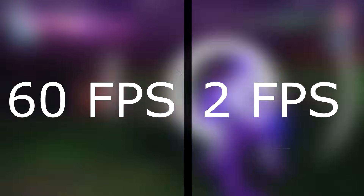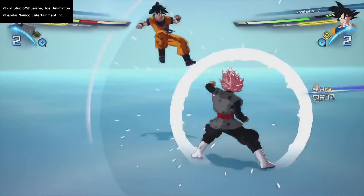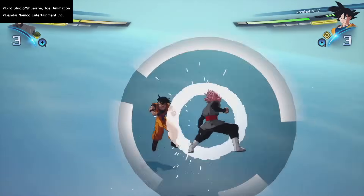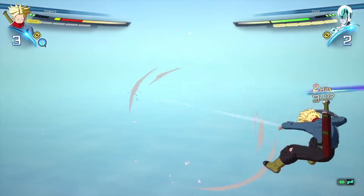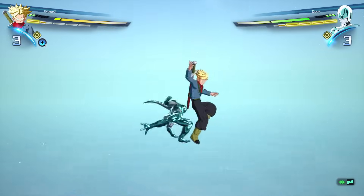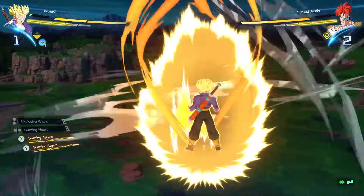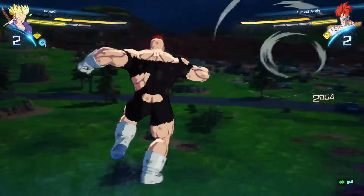Sparking Zero runs on 60 frames per second, and the window for a successful super counter is two frames — which means you have to time your super counter within 1/30th of a second. This might sound hard since the window is so small, but you can attempt a super counter repeatedly. While there is a cooldown — if you miss the timing, the game locks you out from trying again — the lockout is only 12 frames, or 0.2 seconds. This means theoretically you could attempt a super counter five different times per second, making it easier to trigger than you'd think.